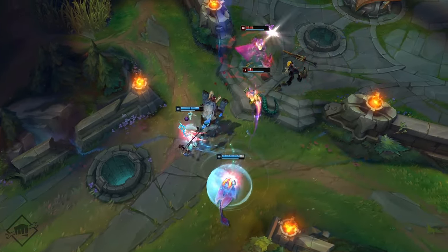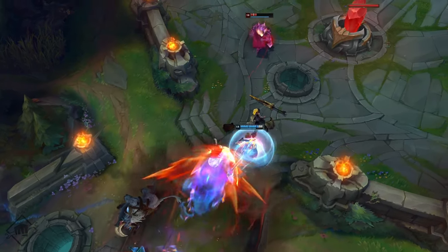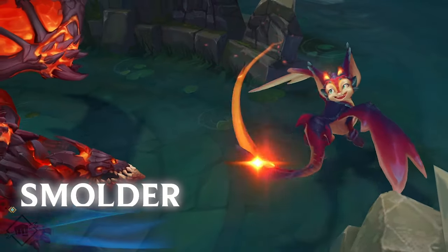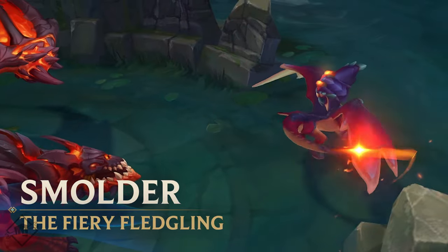The Fiery Fledgling is an ADC who's all about scaling. He may seem like a tiny spark at first, but he can grow into a late-game inferno. So, you ready to play with fire? Welcome to the Smolder Champion Spotlight.